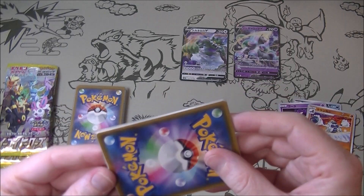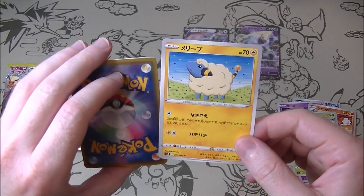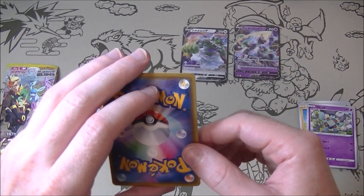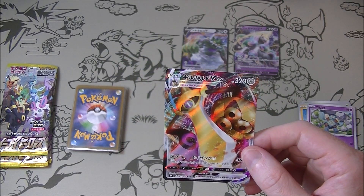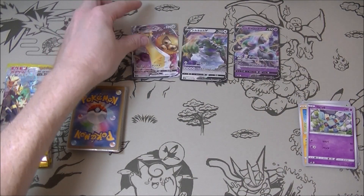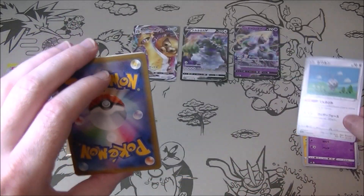Anything in this one perhaps? Mareeps — those Mareeps might be alright actually because that's a 70 HP Mareep and I think people want those ones. We got an Aegislash VMAX. It's okay. Not great but not terrible for our $2 — we'll take that. It's pretty. Pretty nice to get like a guaranteed hit for $2.